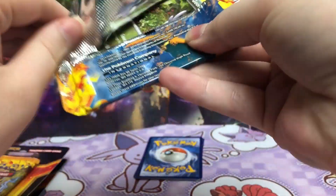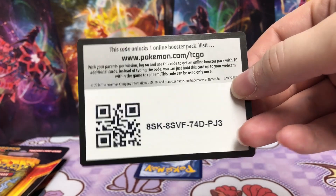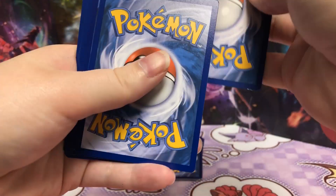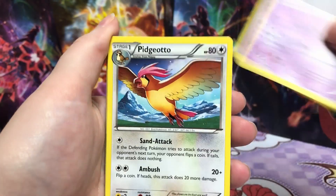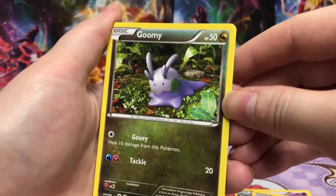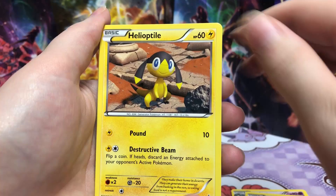This set is a little different. I'm not sure how to shuffle it because it doesn't have an energy, I don't believe. Here's the code card. Seel, Dusclops, Pidgeotto — not Pidgeot, my bad. Oh, I always liked Goomy and Goomy's art is super cute. Oh, I like that Geodude artwork a lot — very simple.